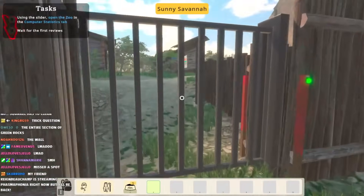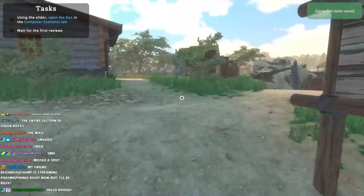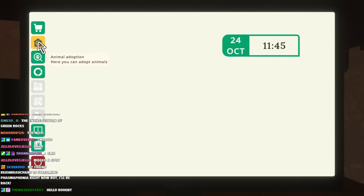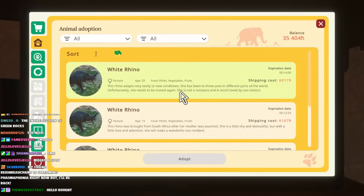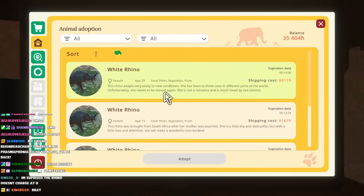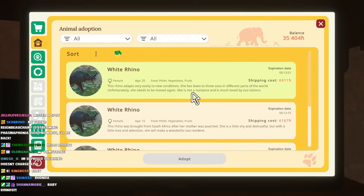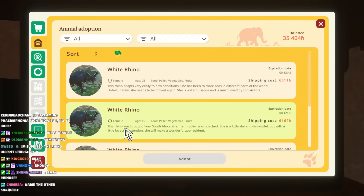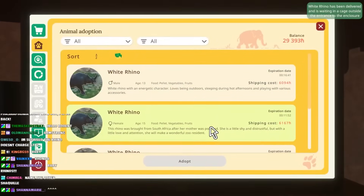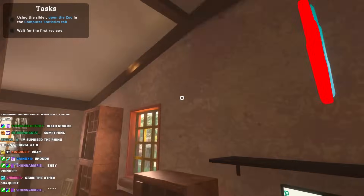You should decide to open the zoo. Oh, we got to open up our zoo, but with one animal? Hold up, let me go rent another rhino. At least let me go rent another rhino - what are we going to name the next one? Female, she's been to three zoos. This rhino adapts very easily to new conditions. She is not a nuisance and is much loved by zoos. I like the name that Twitch chat suggested - Shaquill. Let's go unbox her like a Pokemon card.